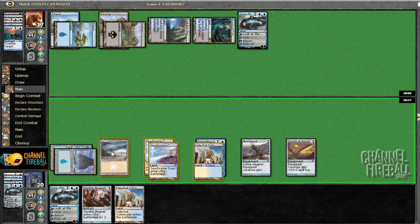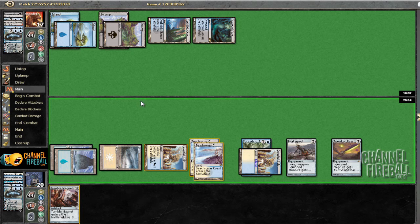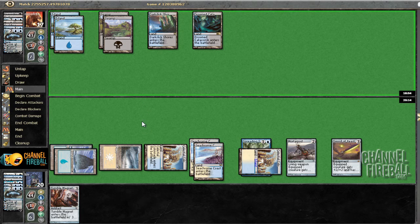He did not have another mana leak, at least. And Celestial Colonnade was actually a pretty good draw — since even though he could have a Doom Blade or something, it's at least still a threat. For drawing a land, it's not the worst card in the world. Let's just hope he doesn't have another Jace or Grave Titan. He doesn't have any more counters, so that's good at least. But he could very easily have another big threat, and if he does, then I'm in quite a bit of trouble.